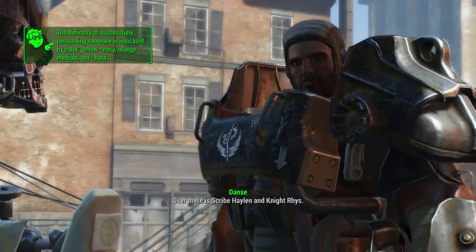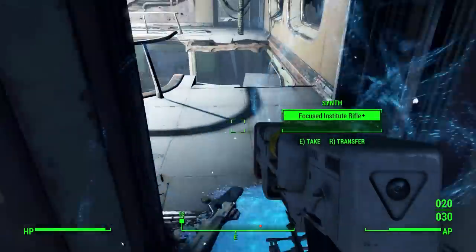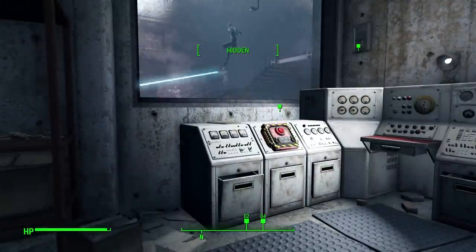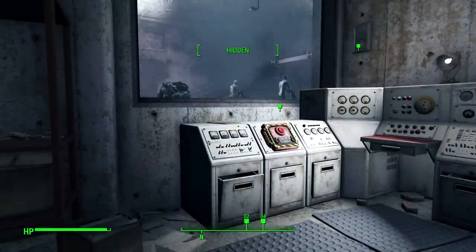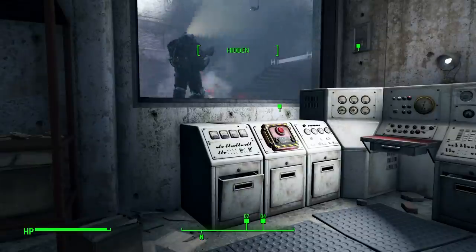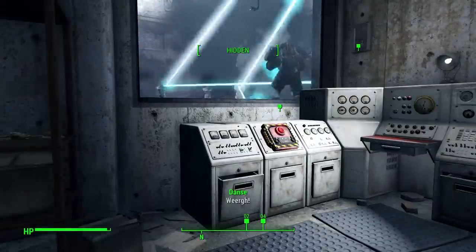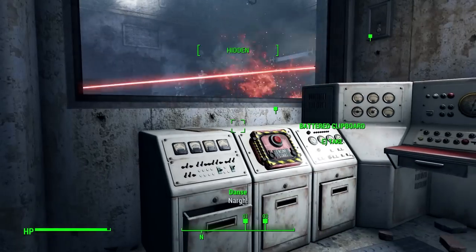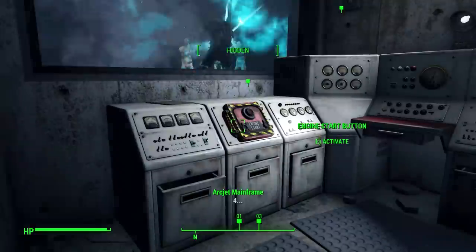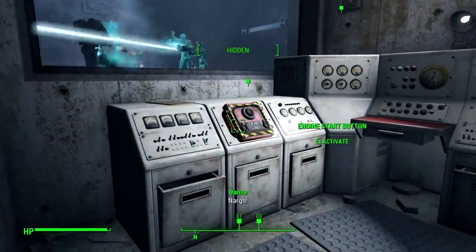My first stop after leaving the Vault was Cambridge Police Station to do the ArchJet mission. This was the only way I could think of to get synth weapons and a ludicrous amount of ammo. The synth boys were off to ArchJet to kill more robots. I let Danse fight the synths in the test site for 10 minutes so I could go get an obscene amount of ammo — especially since Institute weapons burn through ammo like crazy.